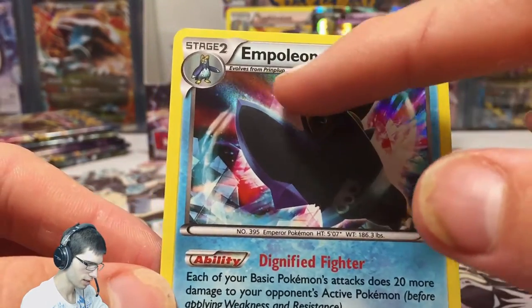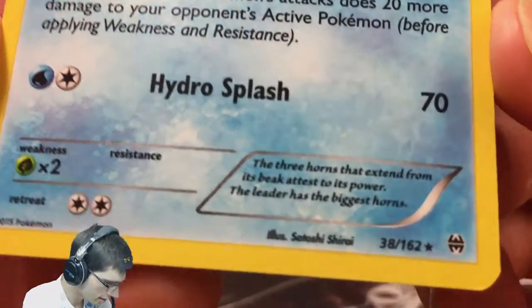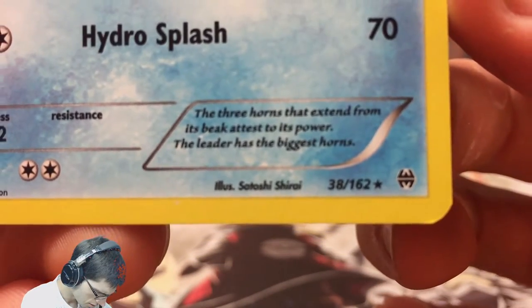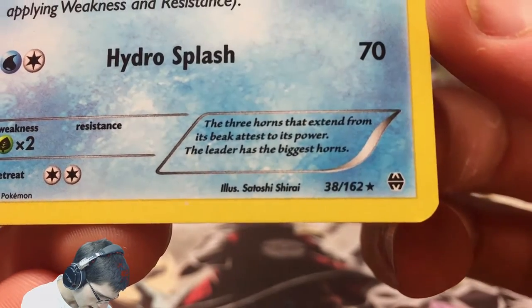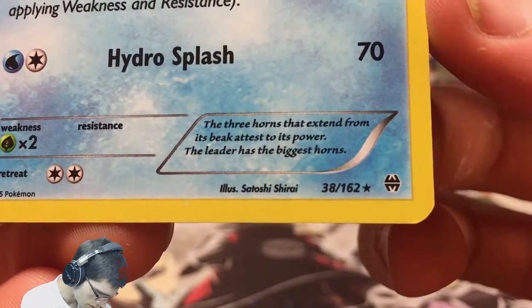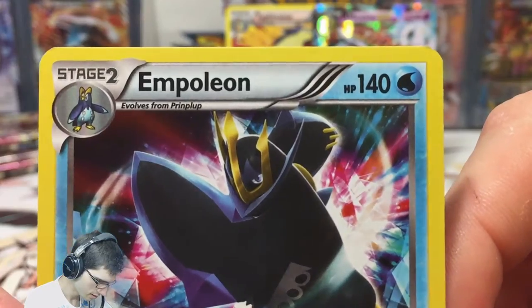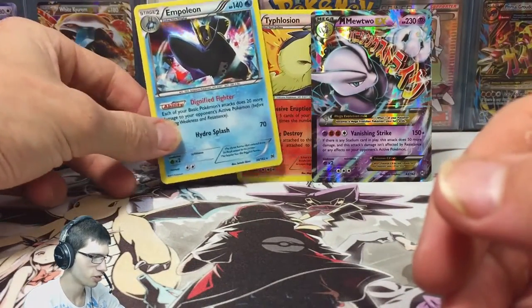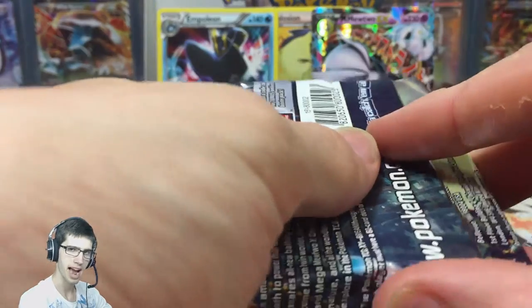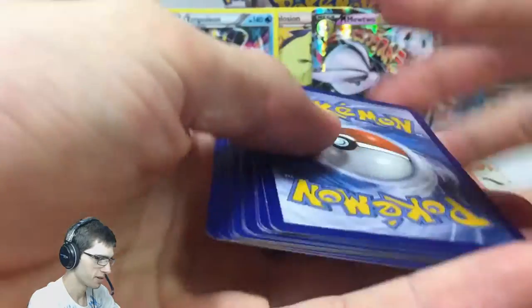Just see that holo mainly up there. Empoleon has Dignified Fighter and Hydro Splash. The flavour text reads: 'The three horns that extend from its beak attest to its power — the leader has the biggest.' So those horns tell you whether the Empoleon is strong or weak — shows dominance in the pack. The penguin pack! Hashtag penguin pack. But yeah, let's go.